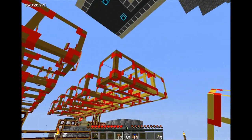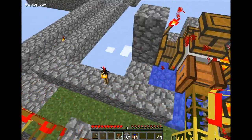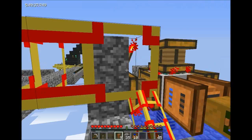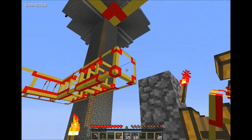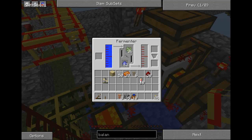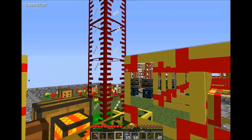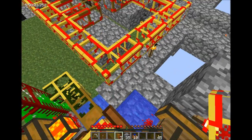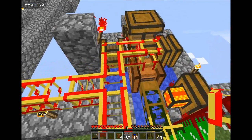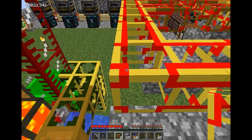I'd rather run things off to the side like this and then mesh them up. I'm going to run the piping onto the top of the fermenter, but I don't want pipes running next to each other since I've gotten crashes from that before. As opposed to doing it this way, let's break those back off — I'm going to want to share this power among multiple sources.